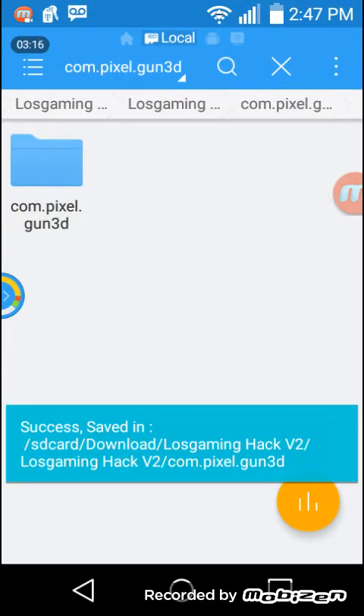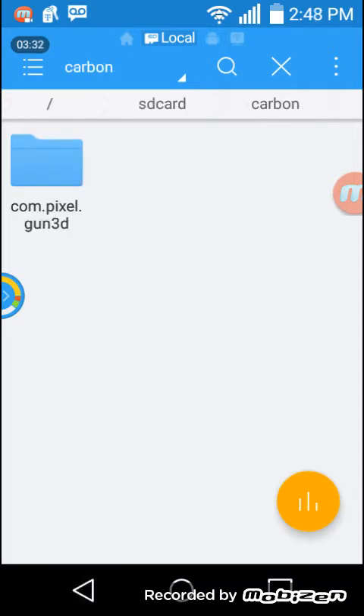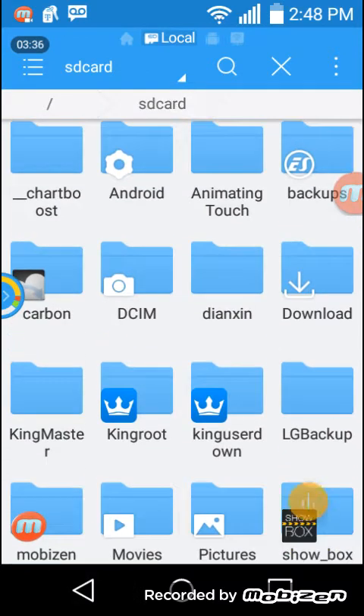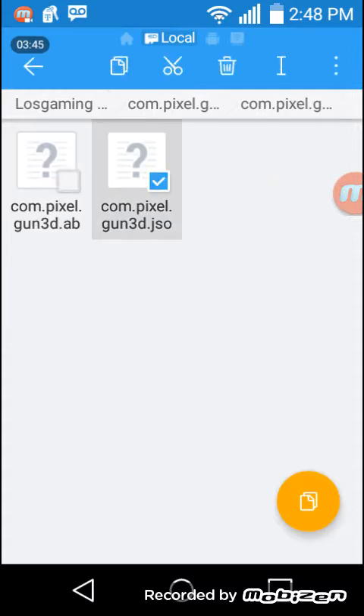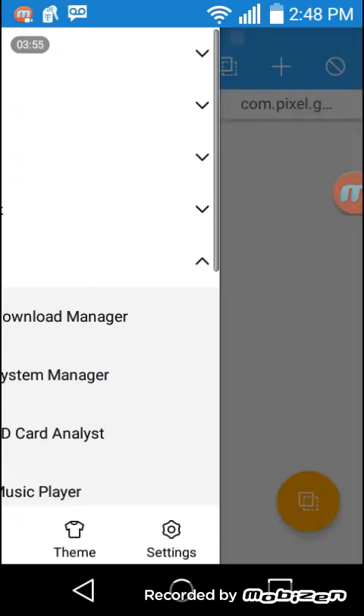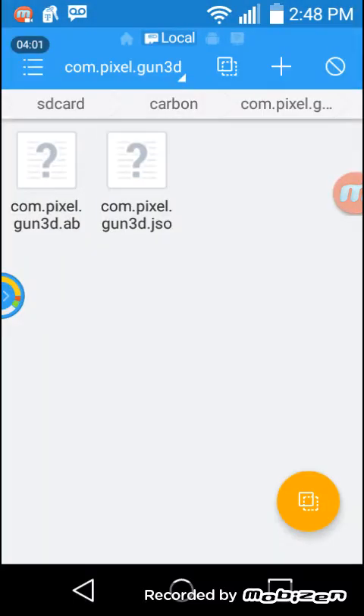Once it's done you can open this file; it's gonna be another file inside. There you go — this is the hacked one. If you go to Carbon, Carbon has the same thing but it's completely different. So what you're gonna do is go back to the file, hold these two files, and copy them to clipboard.